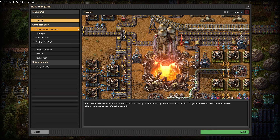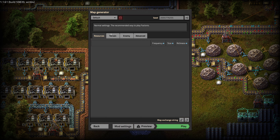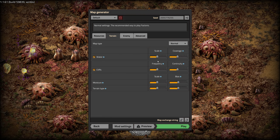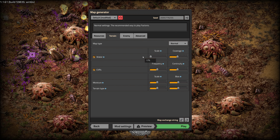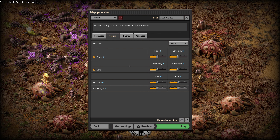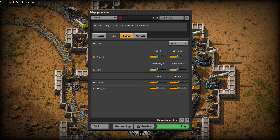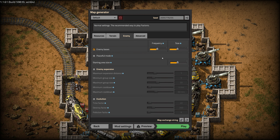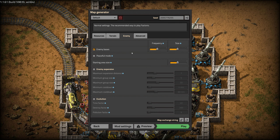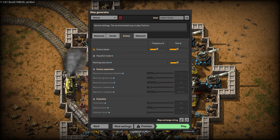So let's just start with that and make the map. You don't have any resources, obviously, because it's the sea. You can apparently scale the sea — I'm just gonna leave this at default. I'm going to leave enemies set so that we have bases but they don't expand. I don't think they can expand anyway, but I'm not sure. And yeah, everything else just at default.